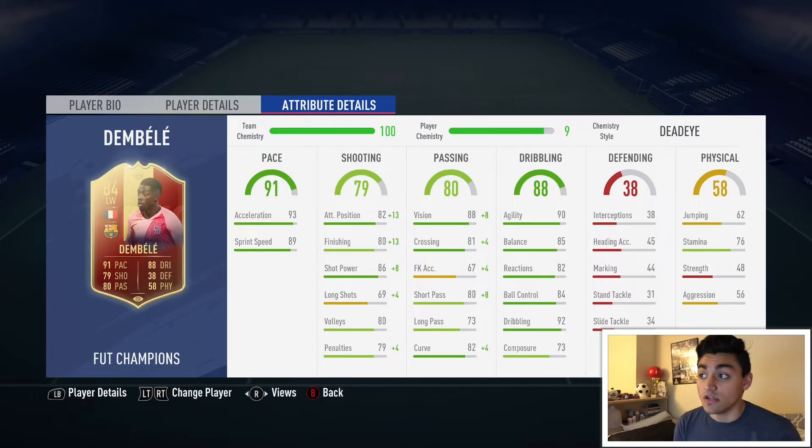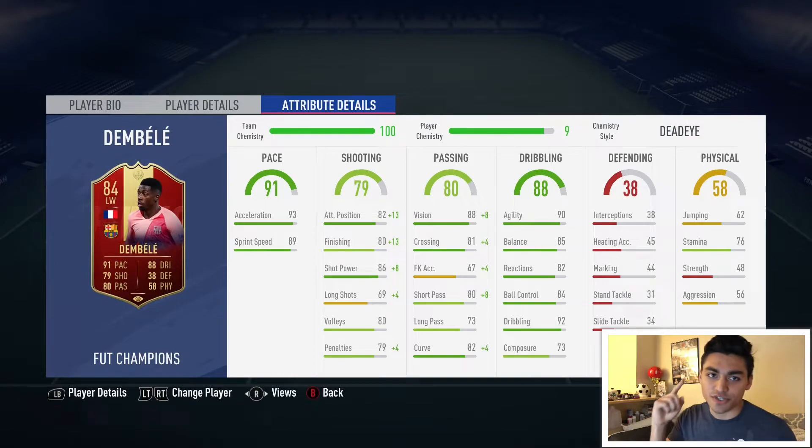Stamina 76 is a little low, and his physicality in general is just really bad. That strength — you guys already know he's going to get bodied off the ball a lot. But I'm really happy that we packed him in today's rewards. Unfortunately it wasn't Kante, but I'm happy with Dembele. Let's jump in and I'll review him and show you the gameplay.